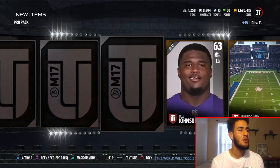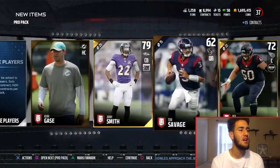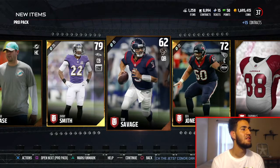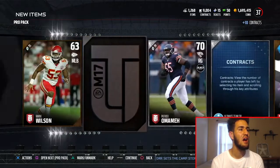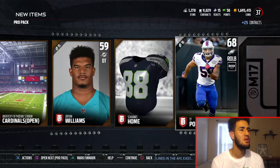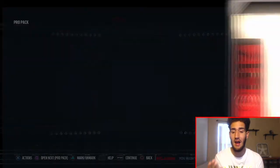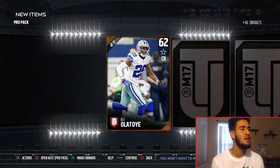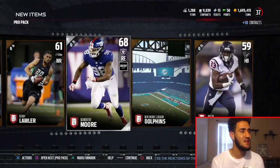I need a 99 pull — that would make my day so much better. 72 center and 79 Jimmy Smith, nothing serious. We do get Tom Savage — shout out to your boy Savage. Next pro pack, come on. We get Elvis Dumervil right there. We need something good. We get a gold and a base elite — not what I'm looking for though. Alex Smith and Elaine Johnson right there. Oh my god, Todd Gurley — like really, Todd Gurley. The man had a terrible season and the best card he has is a 99. Shout out to Mike Mac on the 99.